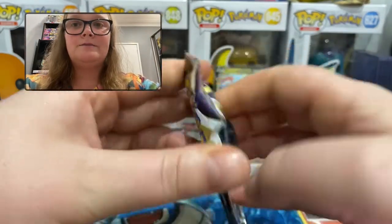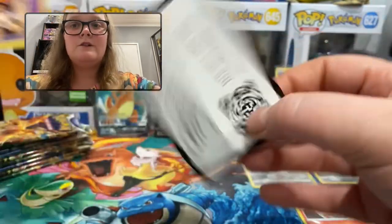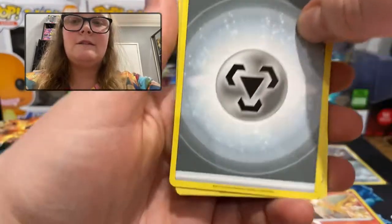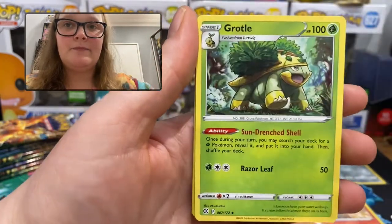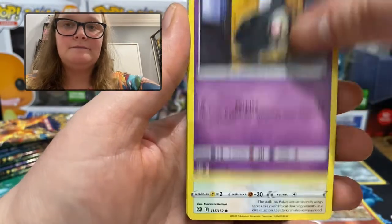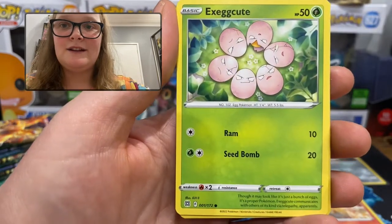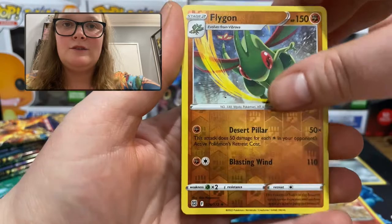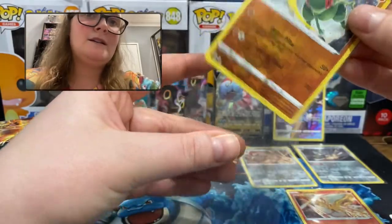Next pack. Hopefully whoever's getting these code cards is getting some lucky stuff. We have Metal Energy, Team Yell's Cheer, Marnie's Pride, Grottle, Dedenny, Cubchew, Duskub, Farfetch'd, Exeggcute — that's pretty cute. We have a Flygon, which is a rare, as a reverse holo — that's awesome. And the rare is a Lippard regular rare. Very cool.